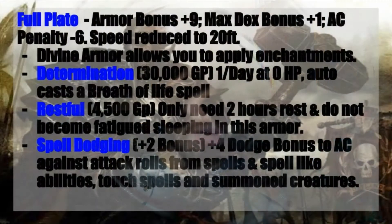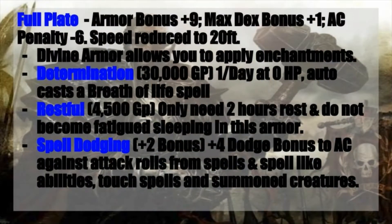For your armor, you want to go with a suit of full plate. It gives you a plus nine armor bonus and a max dexterity bonus of plus one, which suits this build just fine — we're not going for a very high dex at all. You do take an armor check penalty of 6 and your speed will be reduced to 20 feet. So if you can get this made out of mithril, this will be very handy for reducing that penalty and boosting your max dex bonus in case you do decide to go with just a little bit more dexterity.